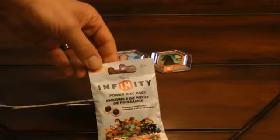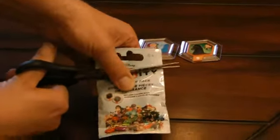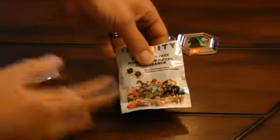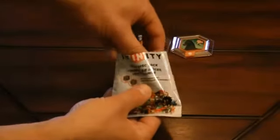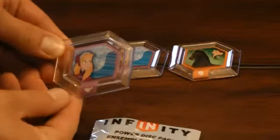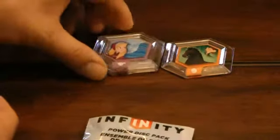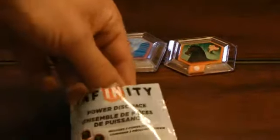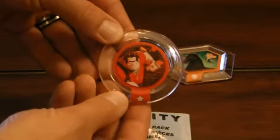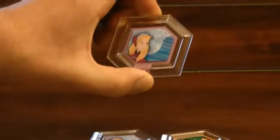These are series two — with each wave of figures that have come out there are different waves of these power discs. Opening up pack number two here, we unfortunately got a duplicate of the Frozen landscape disc. Our next disc is one of the round discs and it looks like a Wreck-It Ralph power-up of some sort.